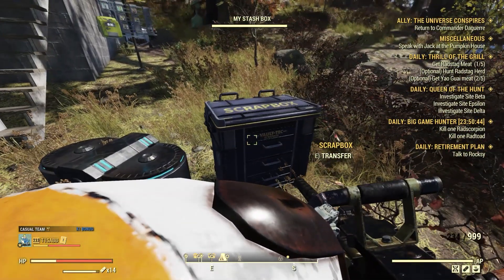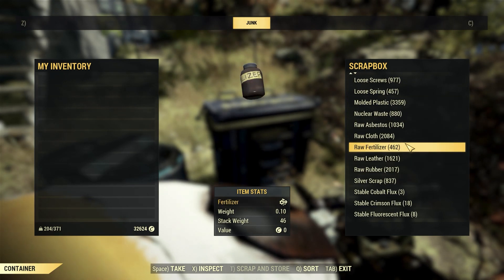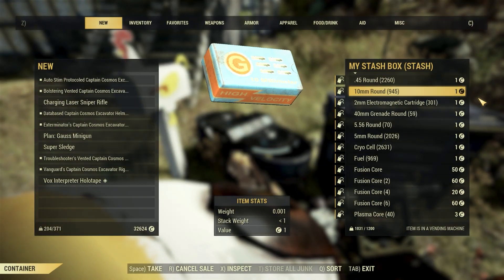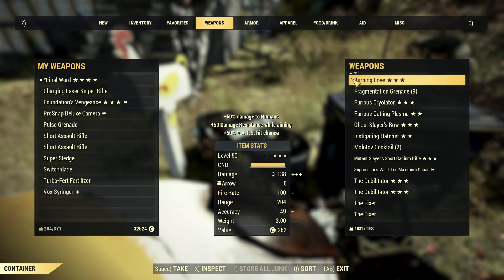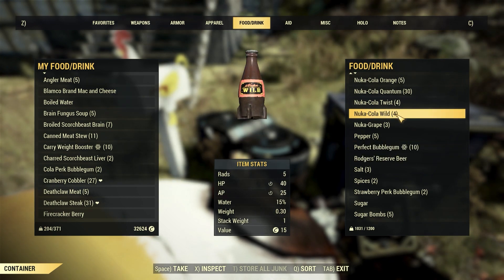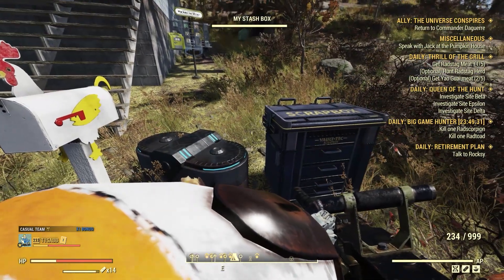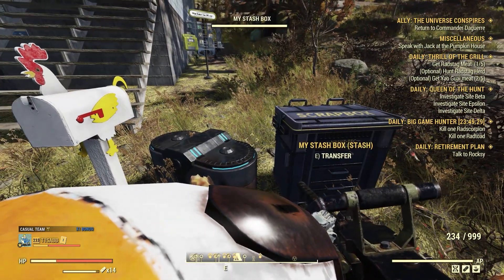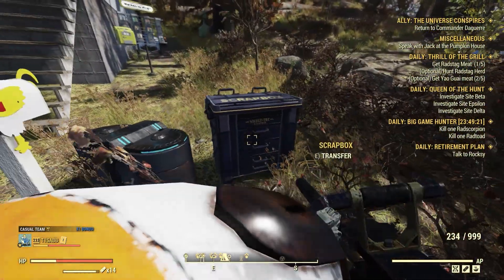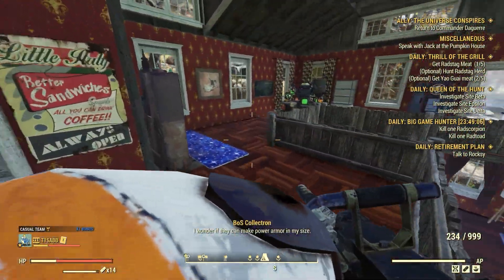My first tip is to smelt all rotten food into fertilizer. Rotten food weighs about one unit. Take all your spoiled food to the chem station and convert it into fertilizer — that will save you a bit of weight for whatever spoiled food you have.